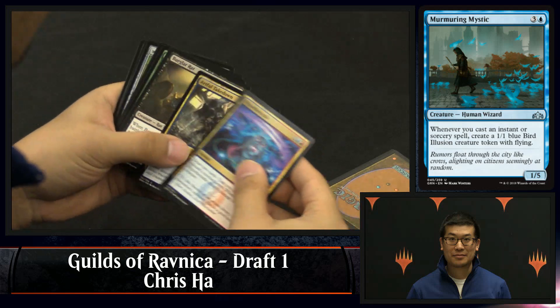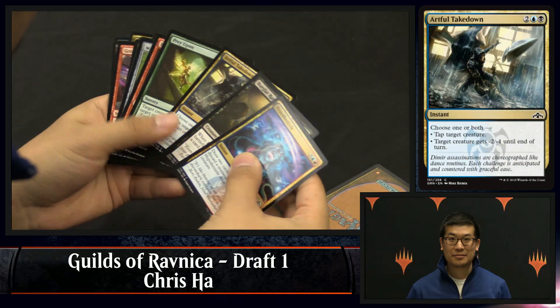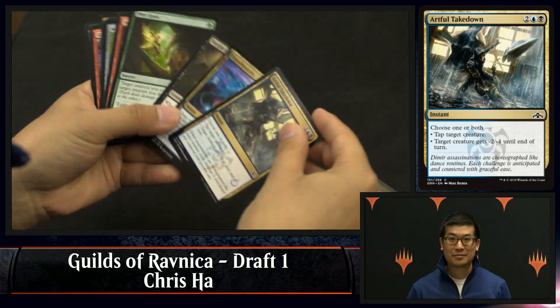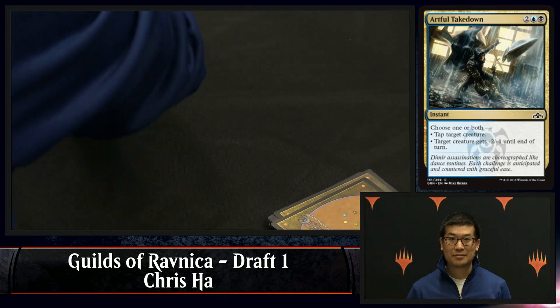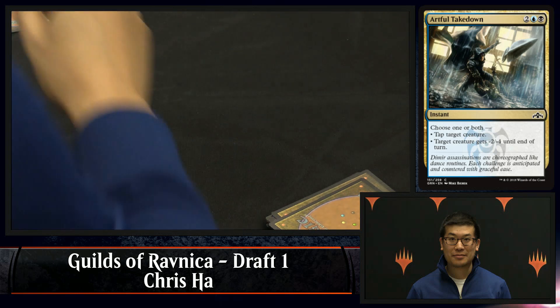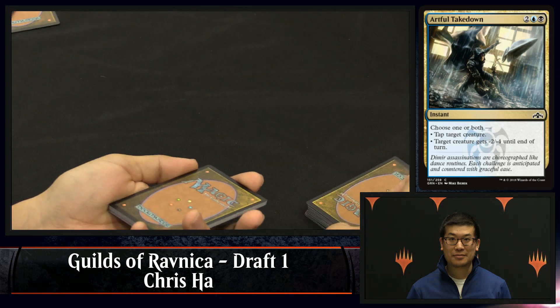Another artful takedown — there's also a hypothesis. But why? You're in Dimir; artful takedown is awesome. I think it's on par with hypothesis, you just go for the takedown here. Good discipline pick there. Artful takedown has a few interesting applications — the tap part comes up a lot more often than you'd expect, like against cards like piston fist cyclops, using up an activation of sorts.